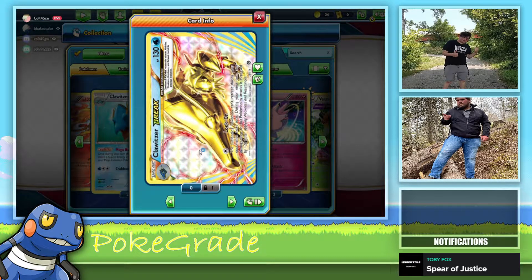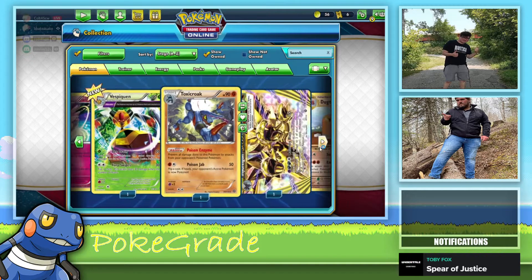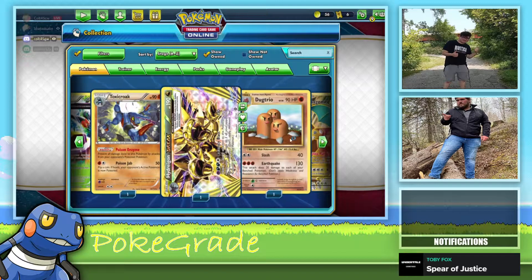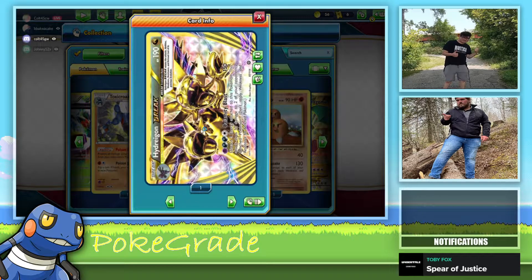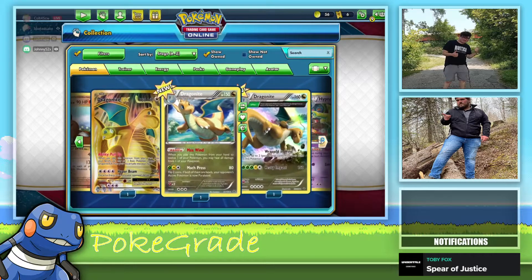Discard three energies from this Pokemon. Dragonite — electric and fire, or grass. Flip two coins. When you play this Pokemon from your hand to evolve one of your other Pokemon, you may heal all damage from one of your Pokemon. It's not bad. Talent Flame — draw three cards, you may switch this Pokemon with one of your bench Pokemon. Glalie EX — dope, that's a sweet looking card!